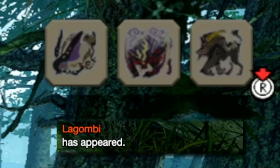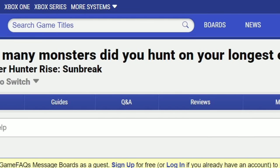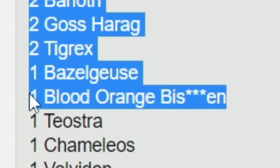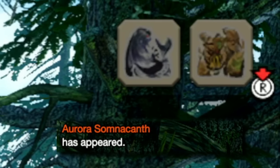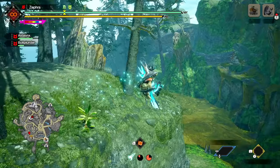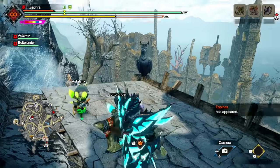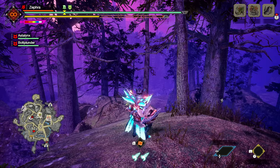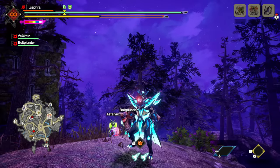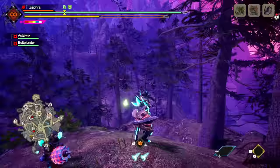Many hours went by with no sign of Blood Orange Bishaten, and I was beginning to think it doesn't even spawn in the Citadel during expeditions. But Blood Orange Bishaten is listed right there, so it can spawn — I must just be cursed. I kept waiting, but still no sign of the fire monkey. Then I realized my mistake: I had been focusing so much on this one monster that I forgot about the main goal of the challenge. The only goal that really matters is getting 10 or more rare materials in the reward screen. So I decided to wait one last time — if the fire monkey didn't spawn, I would just slay the last monster and get the challenge over with.